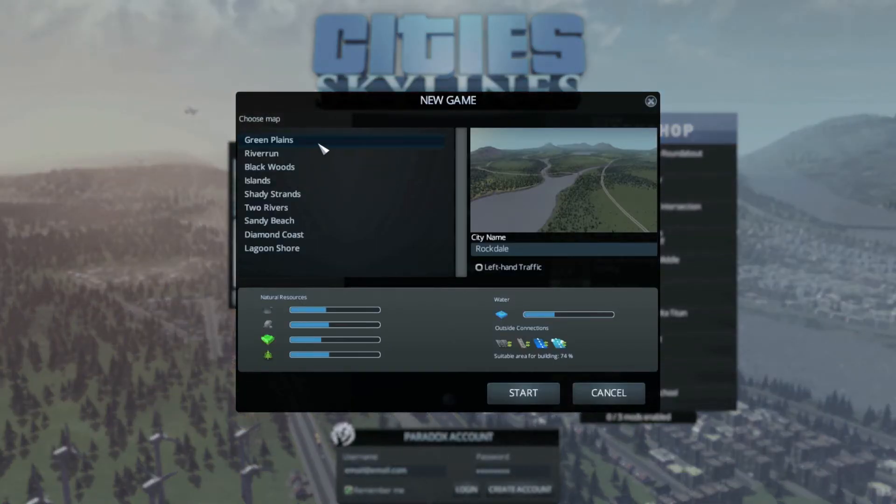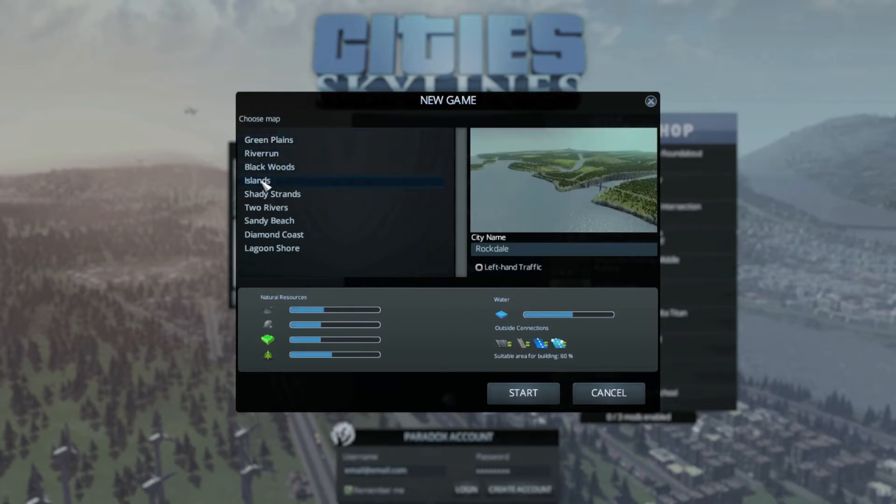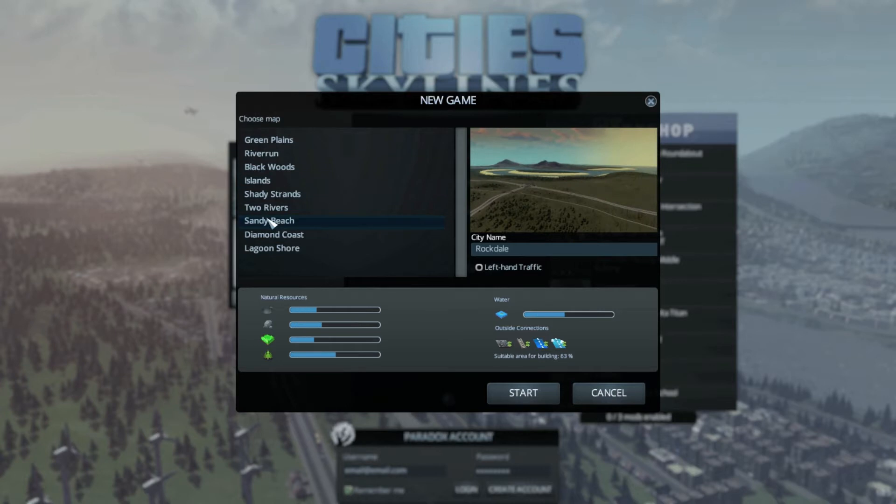As you can see, when you first go into the game, you've got maps to choose from. They give you a variety of resources and you can just take your pick. I'm going to take Sandia Beach. We're going to start off there.